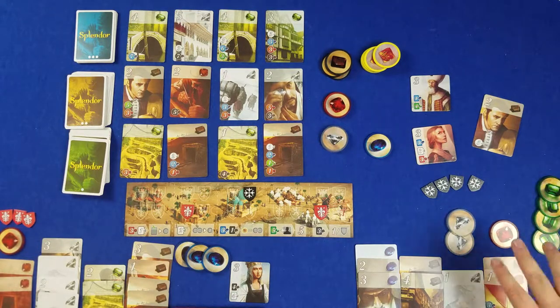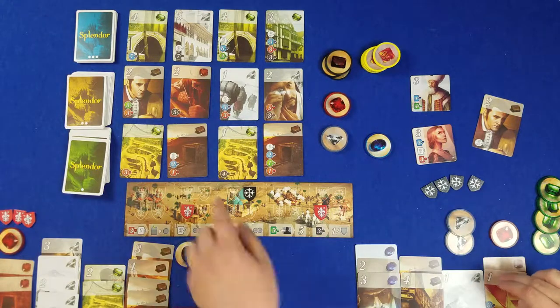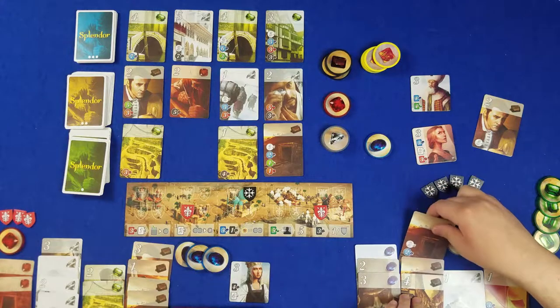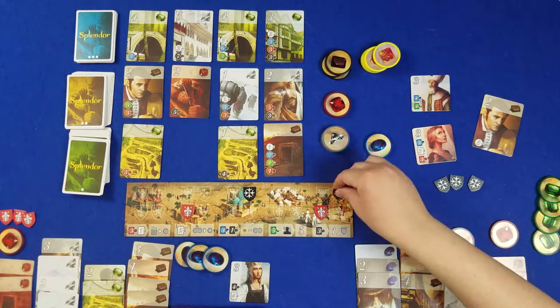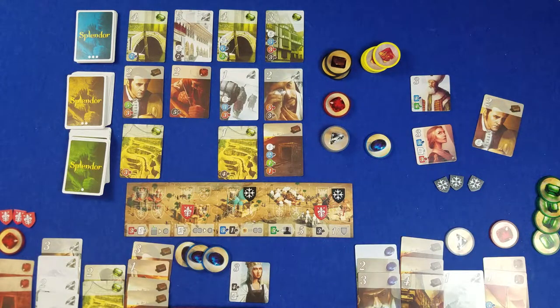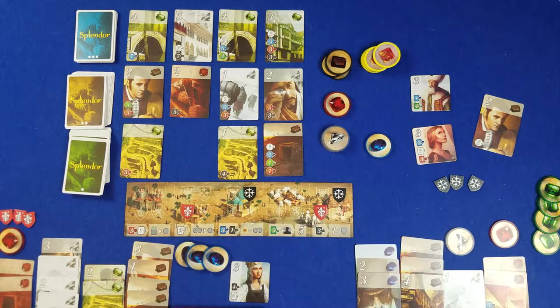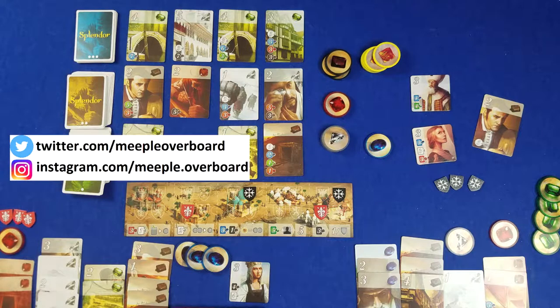I'll just do this to make it a satisfying ending. I'll spend a red, two blues, and the equivalent of two whites. I get to put my shield token out! So I end the game with two more points because of two shields out. That's the equivalent of — 10, 11, 13 points — 13 to your 16.